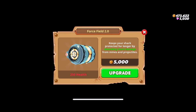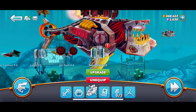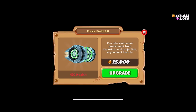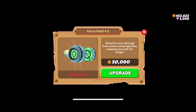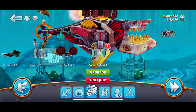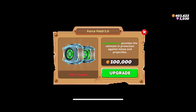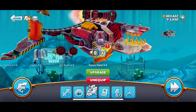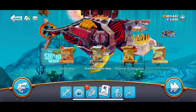We could upgrade the force field — only 5,000 gold! We just upgraded it. We can upgrade it more, take even more punishment. How many times can I upgrade it? Let's upgrade it one more time — this is a powerful force field. That's the ultimate. Let's save it, we need to save some money. Let's take a look at these maps. This premium Arabian map reveals the hungry letters.